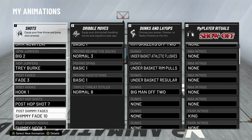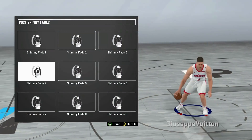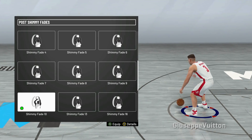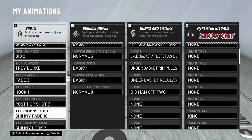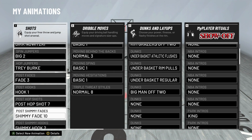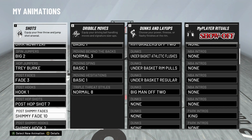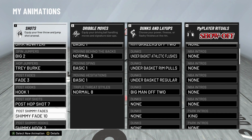Post Shimmy Fade — I have actually changed this since the last animation video and I really like Shimmy Fade 10. There's an animation in here that I absolutely love where it looks like you're going one way. People literally jump the wrong way all the time and I get a wide open shot. I don't use Shimmy Fade that often — maybe one per game — but when I do use it with Shimmy Fade 10, that fake is absolutely great. It's quick and super easy to time, so you really cannot go wrong with it. Give Shimmy Fade 10 a try and you'll see what I'm talking about.